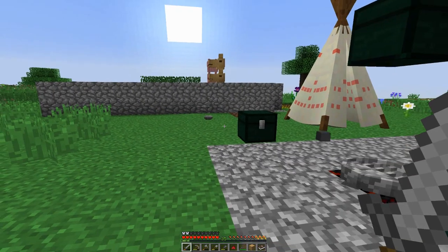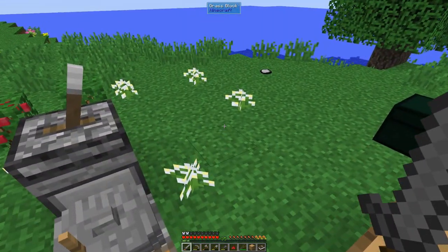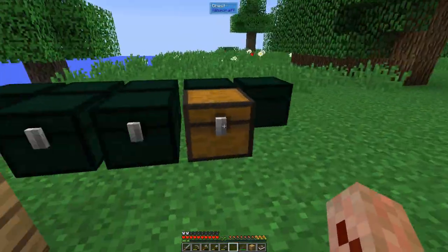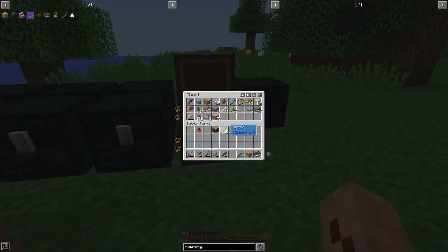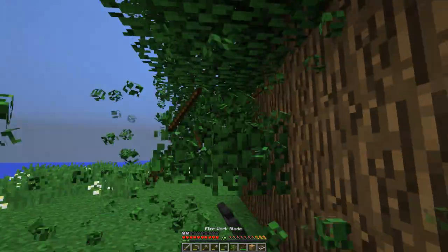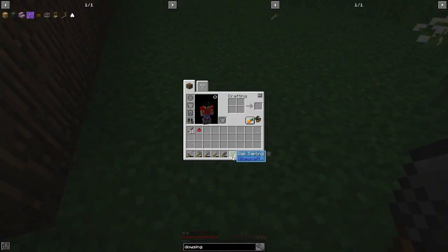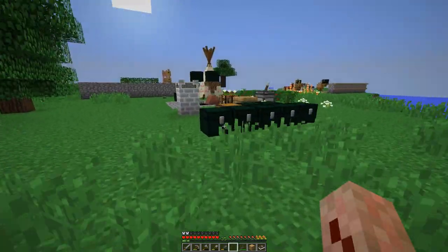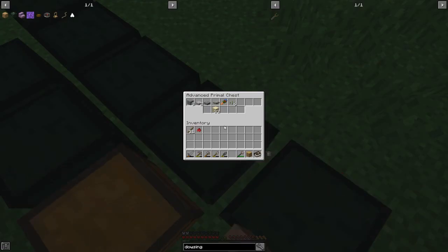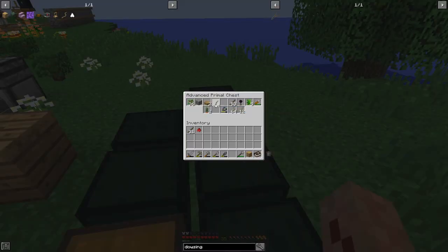We are picking up right where we left off. So before we go, there is something we need to do in preparation. We want to gather ourselves a good old supply of sticks. We do not need saplings, but I'm gonna keep them because I've run out of all my plant stuff. We want to bring saplings and plant twine with us - I may not have any. Here we go, plant twine.